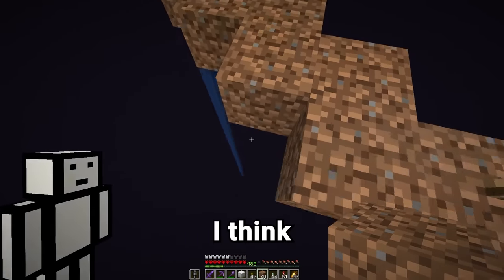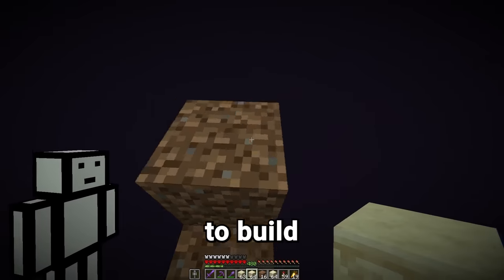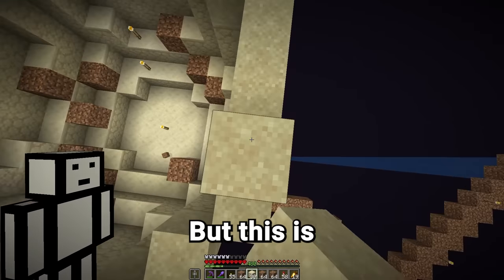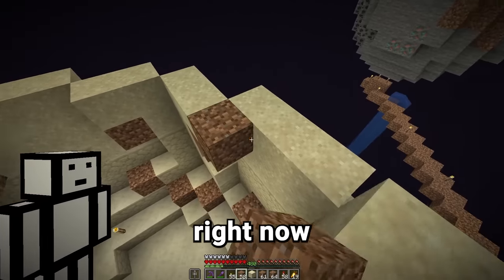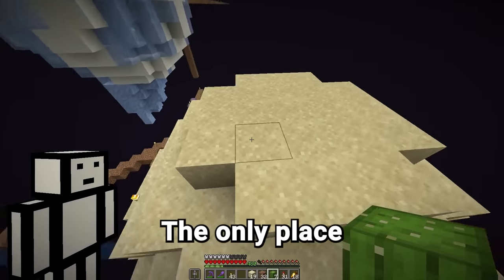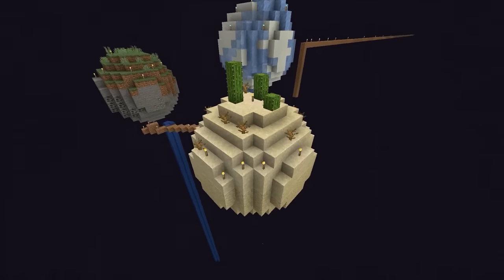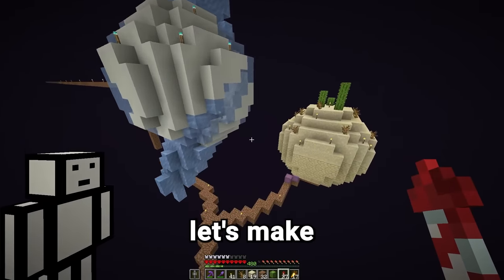Now we can finally move on to the desert planet. Because sand blocks have gravity, we're going to build the bottom layers out of sandstone — plus, that's how deserts are built anyway. Now it's time to start integrating the sand a bit more. This layer can all be sand, but this is where it gets difficult because we need sand there — we can just support it with dirt. Now we can add the cacti. The only place we can add these is at the top, so we're going to have to scrap the well. And dead bushes. Wow, if this is how cool it looks with only three planets, imagine how cool it's going to look with 60.